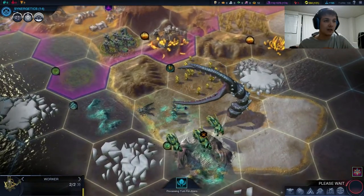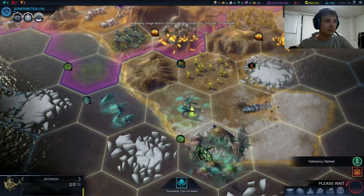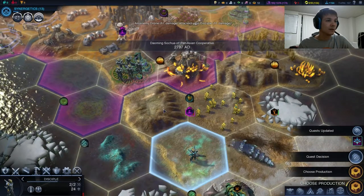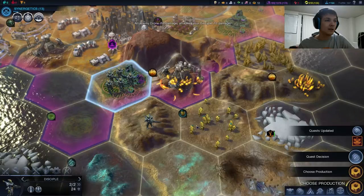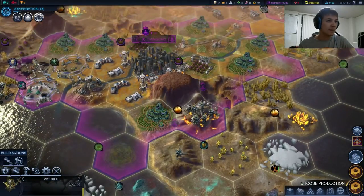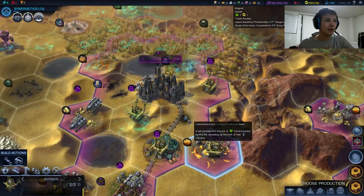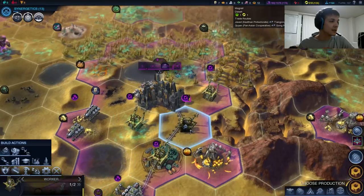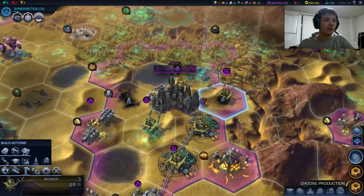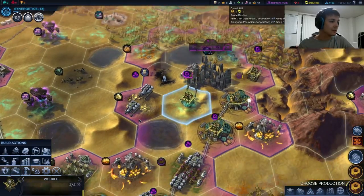There goes the attack on the Disciple. Time to pull out and get this one in. We'll heal this one up. Finished our mine — good news. We'll get this one working on a second Biowell. This one can heal up and I want to keep removing some of this Miasma.